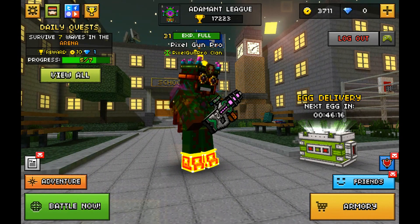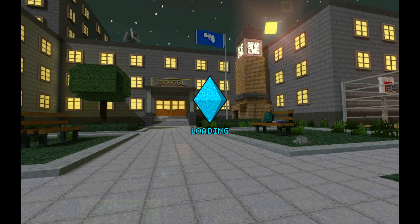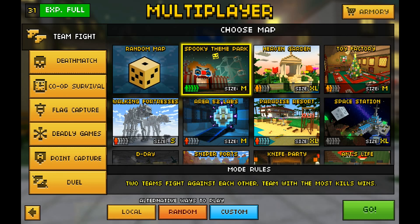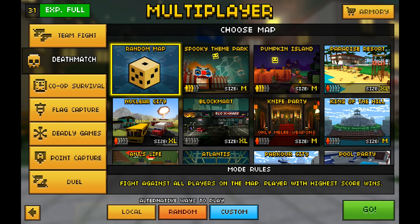So, lucky chest is gone. Let me show you the new map that was added. These are the two major things in the 11.1.1 update: Spooky Theme Park. It is in team fight and deathmatch only.